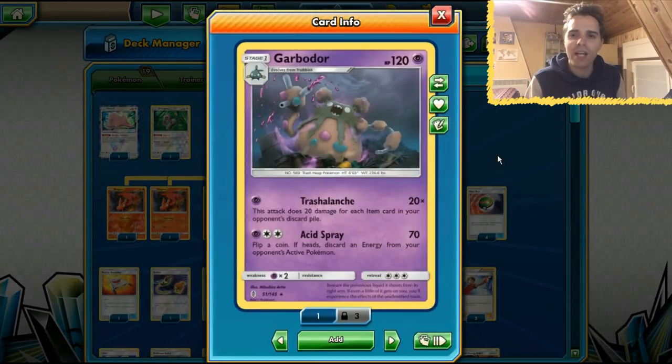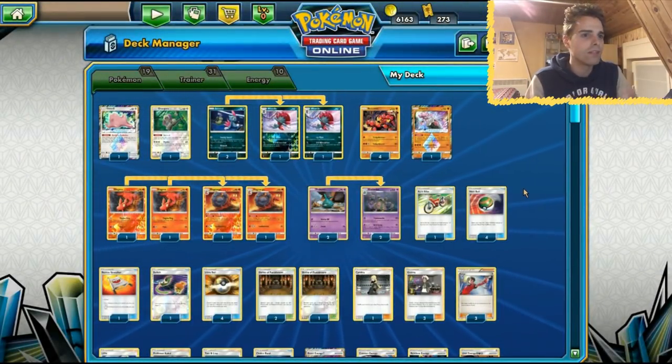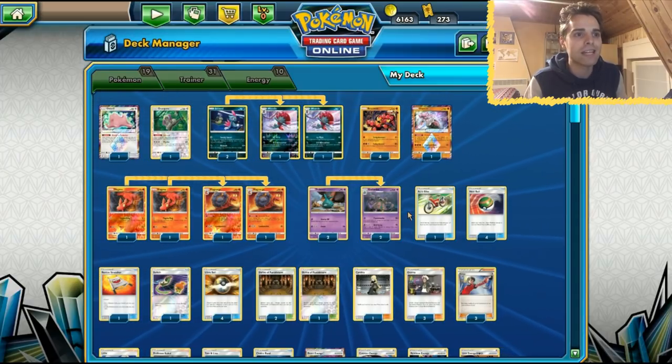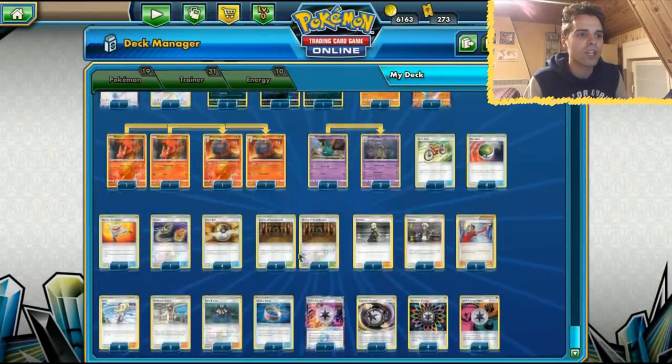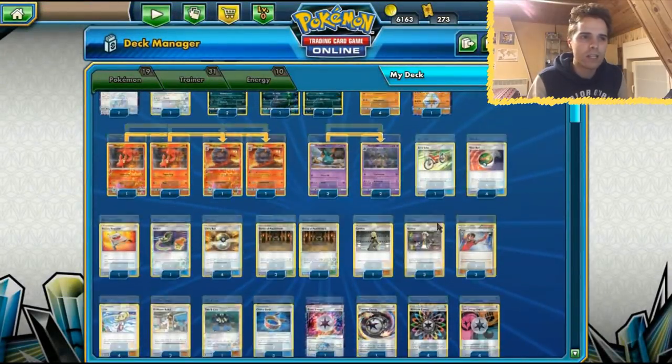We have Garbodor with Trashalanche - everybody is sleeping on this card and it's still very good. A lot of decks run lots of item cards like Rare Candy, Ultra Ball, Rescue Stretcher, and more. We can abuse that with a simple Rainbow Energy, and Garbodor will sometimes be one-shotting together with Shrine's residual damage and Choice Band, hitting for crazy numbers.